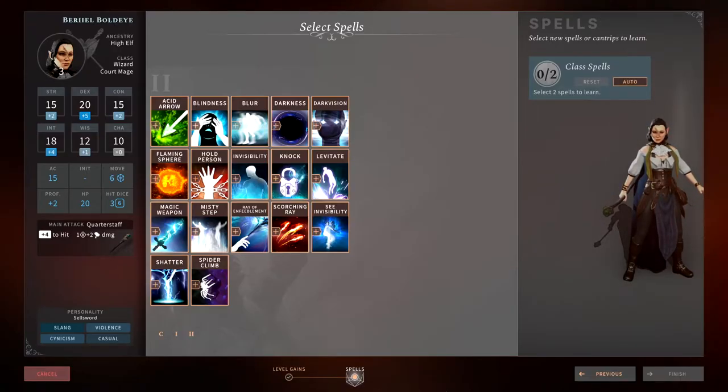What is up people? Van from the Vanverse Gaming Channel here bringing you another video on Solasta Crown the Magister. Today we're going to cover all the level 2 spells available. I'll give a brief description of each spell and my feedback — whether it's fantastic, a must-have, situational, or just terrible. Most spells are covered in the 5th edition SRD. We'll start with wizard spells and work through the different classes.